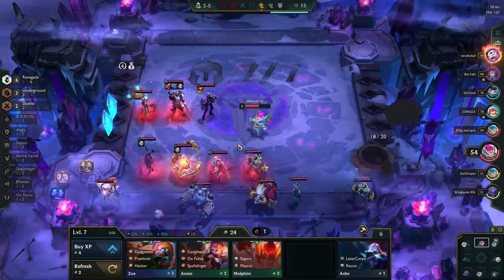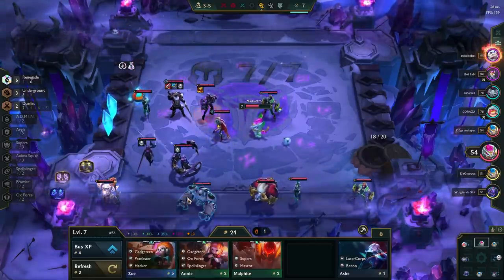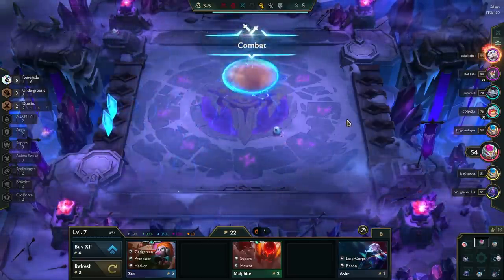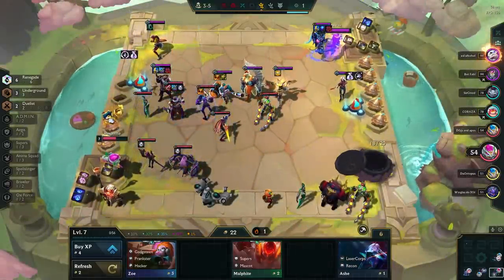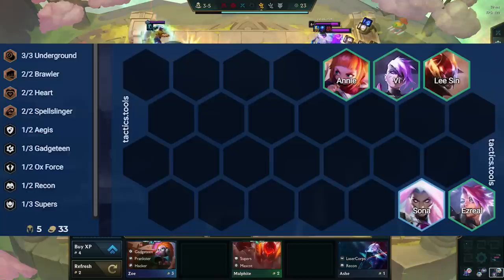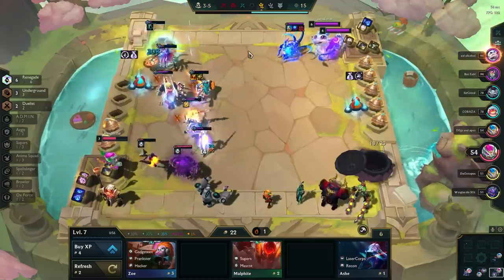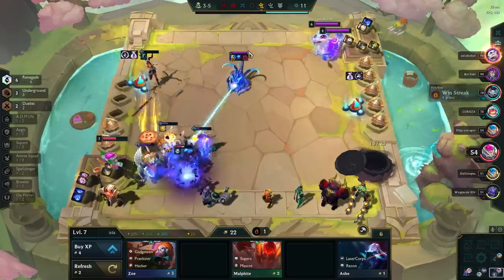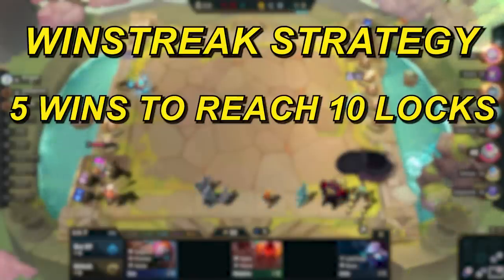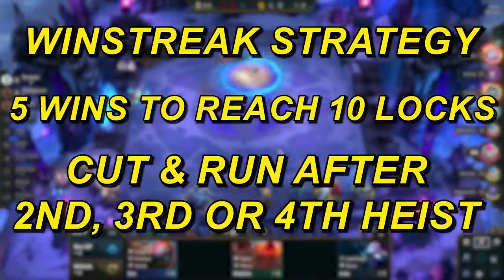Since you unlock locks by winning rounds as well, win streaking with Underground is a viable strategy — the Underground units are surprisingly strong for an economy trait. Vi is a great tank, Ezreal can carry AP items, and Kayle can carry AD items. You want to play another brawler to strengthen your frontline, and finish your level 5 board with either a duelist or an AP-focused setup. With the win streak strategy, it takes 5 wins to reach 10 locks and get the option to cash out. You usually want to cut and run after the 2nd, 3rd, or 4th heist depending on rewards and board strength.